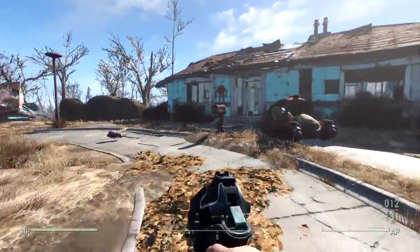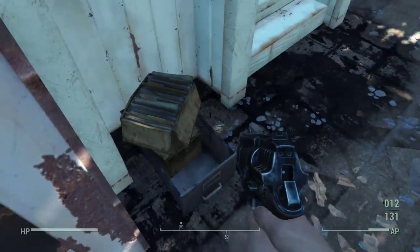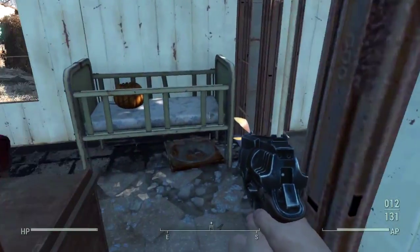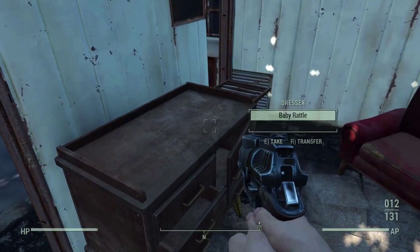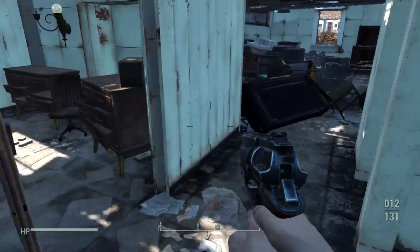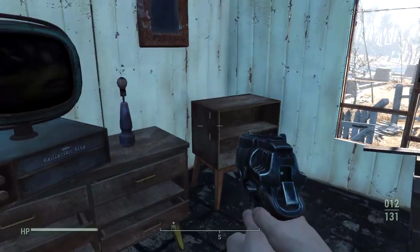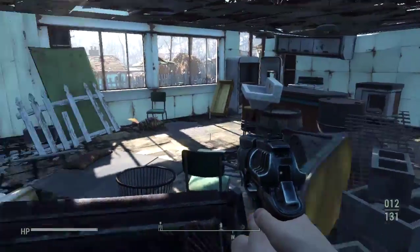Next one's the blue house — I believe this is where we fought the other bloat flies. Bottle caps. Stimpak — quite generous with Stimpaks in this neighborhood. Probably can stop picking up junk now. Postman uniform — I already got one of those, but let's take that just in case we can scrap something out of it and possibly craft with it later.